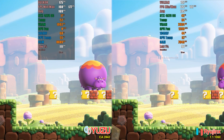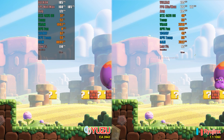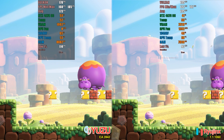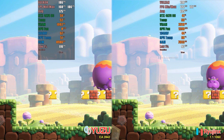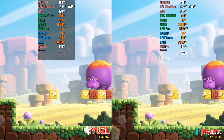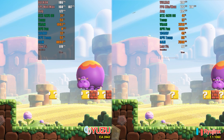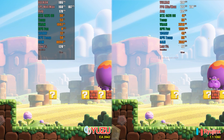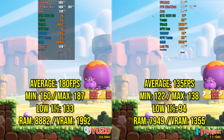The next test we'll conduct is unlocking the FPS in both applications to see how far they can go. To make this test as fair as possible, both emulators are recording in the same location and under the same conditions. However, it's important to note that there's no real reason to play with an unlocked FPS since this isn't a competitive game, and controlling the character at three times the speed isn't practical. In this test, Yuzu exhibits significantly better quality, reaching an average of 180 FPS compared to the 137 of its competitor. The minimum FPS obtained on Yuzu is still higher than the maximum of Ryujinx.